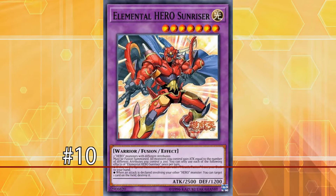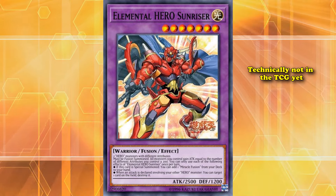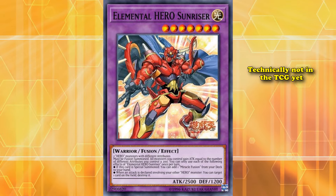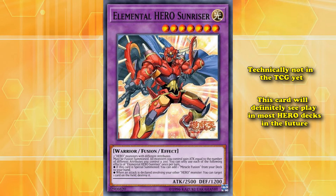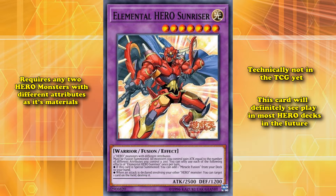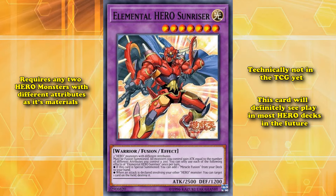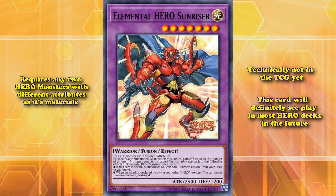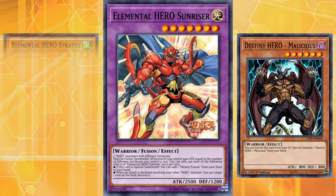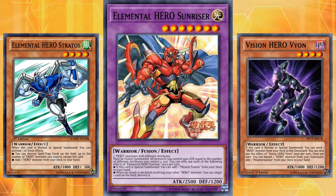At number 10, we have Elemental Hero Sunriser. This card is technically not in the TCG yet, otherwise it would have probably been higher on this list, as this card will definitely see play in most hero decks in the future. This card requires any two hero monsters with different attributes as its materials, which is great since most hero decks use a variety of different kinds of heroes, instead of just Destiny Heroes or Elemental Heroes or Vision Heroes.